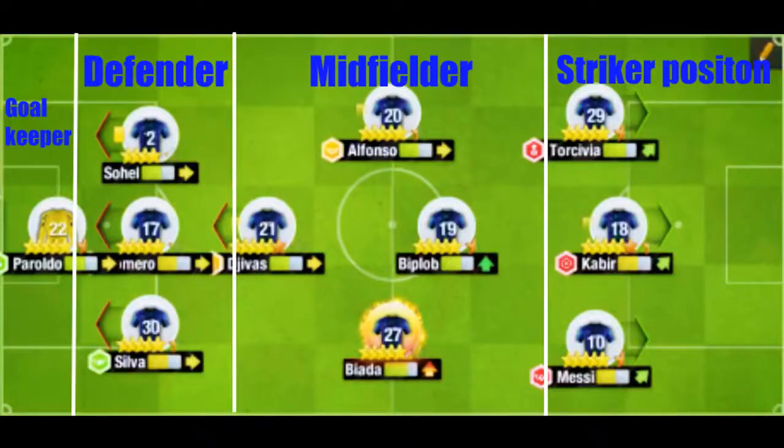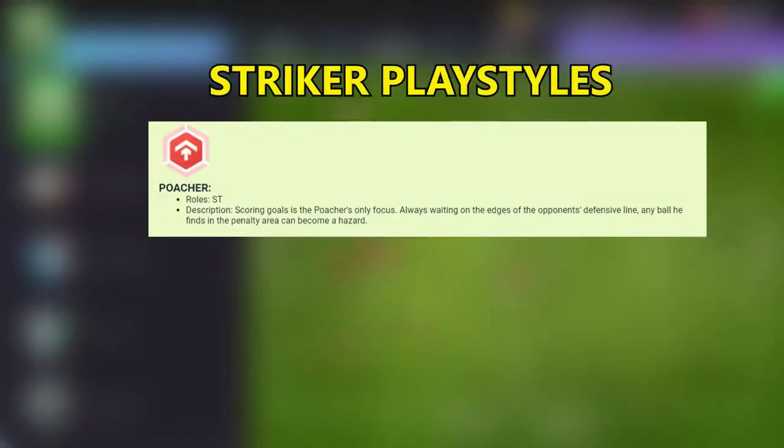First, let's talk about the Poacher. This playstyle is only for striker roles. Scoring goals is the Poacher's only focus — always waiting on the edges of the opponent's defensive line. Any ball he finds in the penalty area can become a hazard.